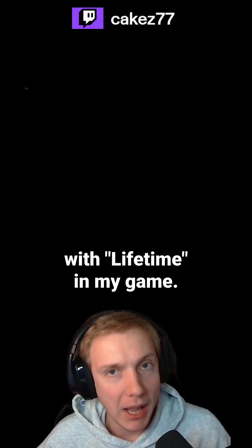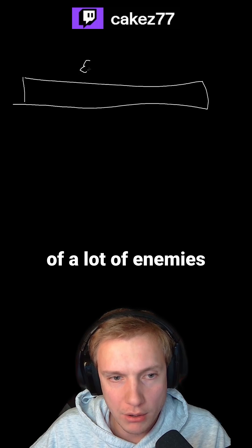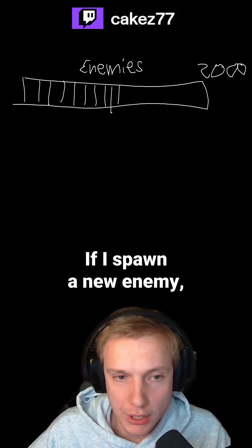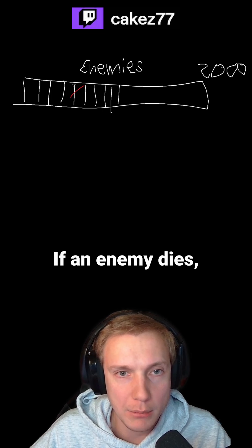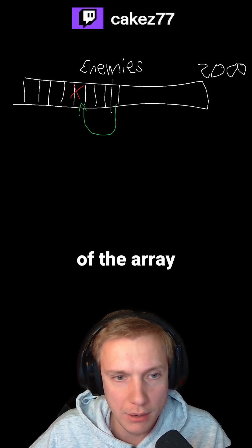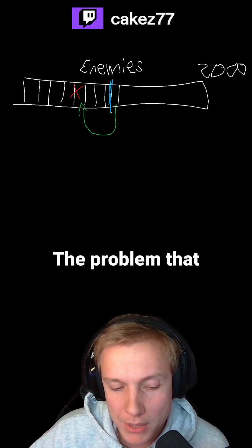I don't need a smart pointer because I don't have objects with lifetime in my game. I have an array of a lot of enemies — it has a lot of slots, like 2000. If I spawn a new enemy, I just add it to the array. If an enemy dies, all I do is copy over the last to its slot and it's gone, and then I decrease the counter of the array back to that position.